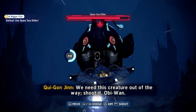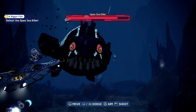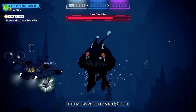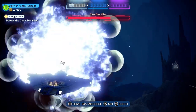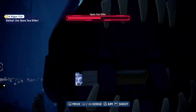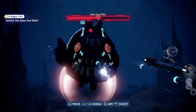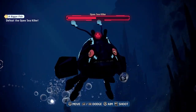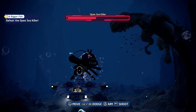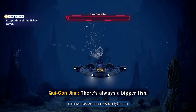The first danger being the Opee Sea Killer, which is the giant fish monster behind us. You just have to time pressing the buttons right, then keep moving left to right. It will tell you to hit a bumper button to spin out of the way. Then in comes the Sando Aqua Monster to finish off the Opee Sea Killer.